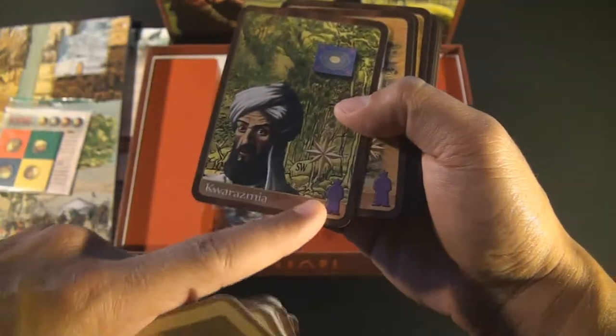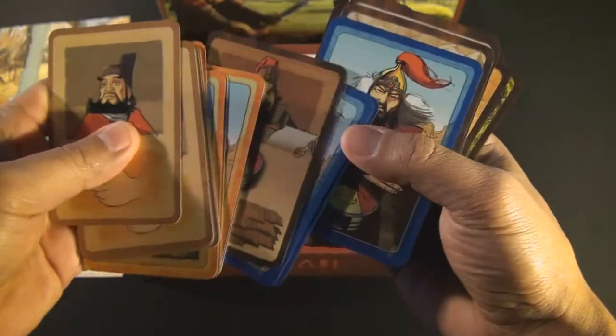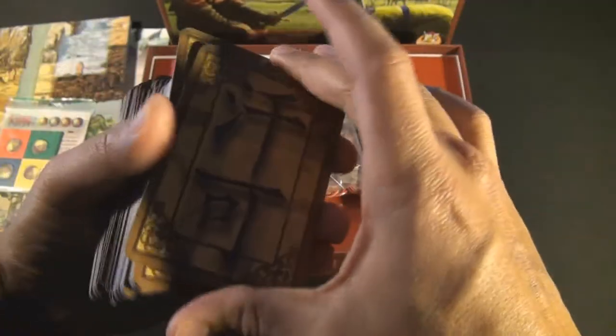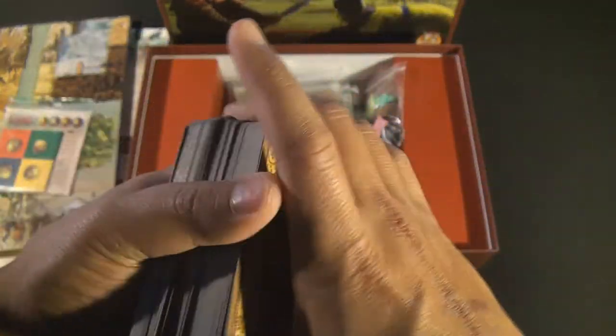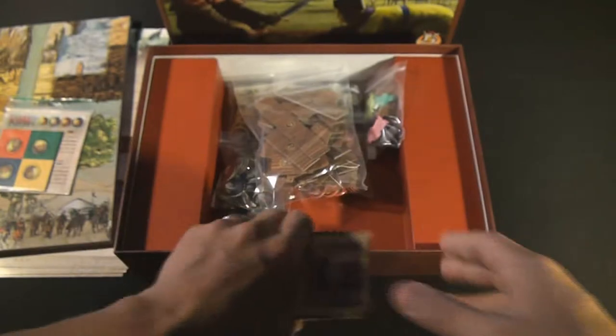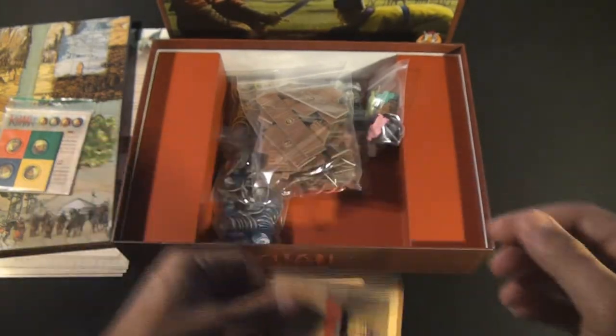Each of the leaders has their own color-coordinated area on them. There are also some special cards that players will be using through the course of the game. The cards are on some very nice, pseudo-thick card stock with really neat artwork on them. Nothing to complain about at all with the cards — you can sleeve them or not; either way they should be fairly durable.